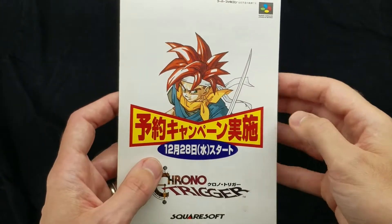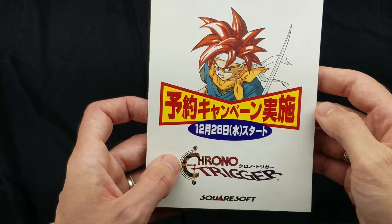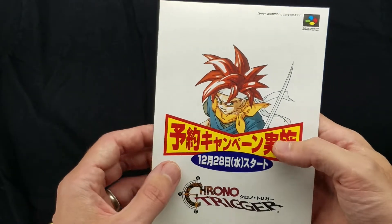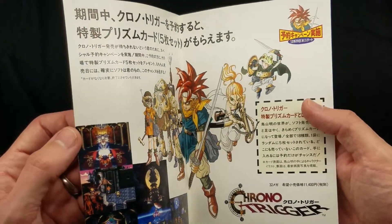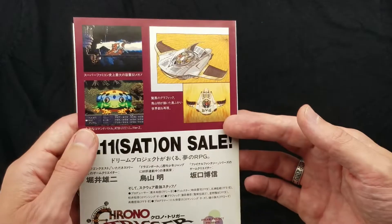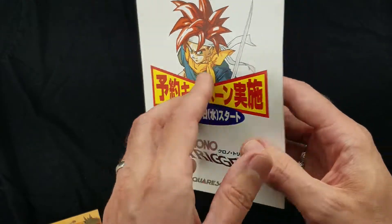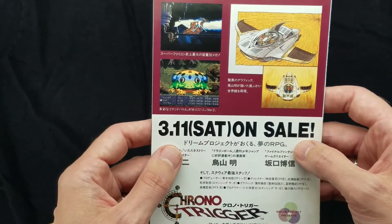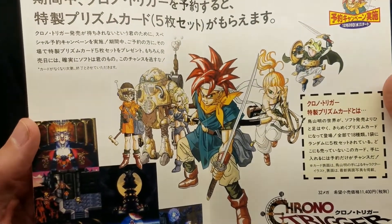I wanted to talk about a pre-order campaign that Squaresoft did in late 1994 for Chrono Trigger. This is a flyer that I believe was handed out — I've seen so many of them I can't help but think they were mass produced. It began in December of 1994, and as some of you may know, the game actually came out in March of 1995. This gives a little bit of info about the game and talks about the cool thing you get if you pre-order.